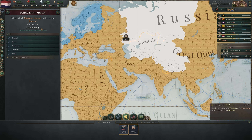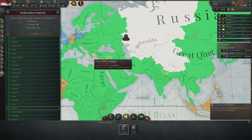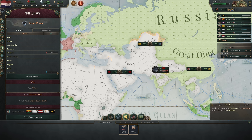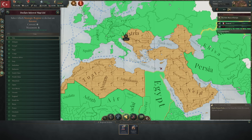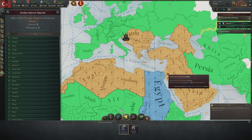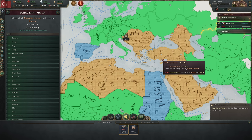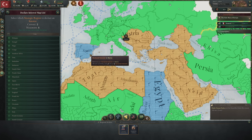The maximum number of declared interests you can have is determined by your country rank and by the productivity of your naval bases, with each naval base adding more possible declared interests depending on their output. You can always cancel existing interests to declare new ones, but cancellations and declarations take some time to take hold. To declare interests, the region must either neighbor one of your natural interests or both the targeted region and your nation must have a coastal state with a port, allowing you to reach each other by sea.